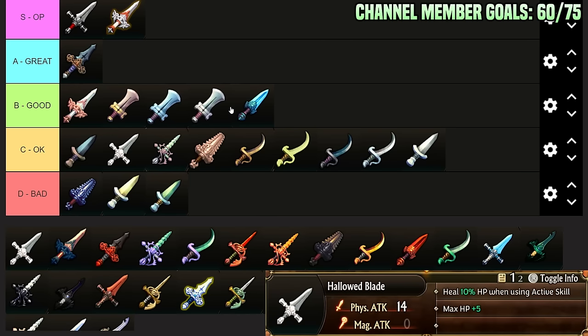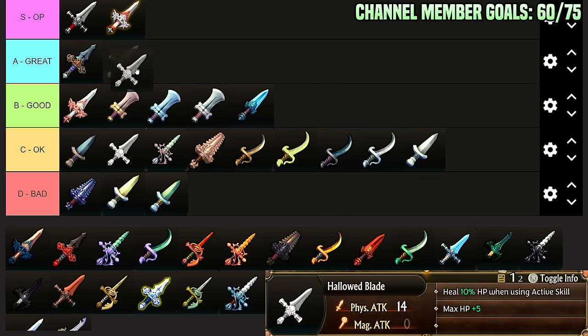Hallowed Blade: Heal plus 10% when using active skill, Max HP plus 5. I think you could justify running this — it's like A-Tier, low A-Tier. Heal plus 10% is very valuable for dealing with enemy spam, range assists, magic assists, enemy AOE attacks like arrow rain and blaze that deal chip damage. If you're running a super optimal team, things like this aren't the best, but you can still run this if you're just playing the game in a chill way.